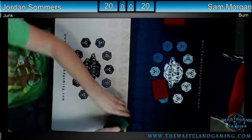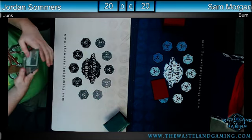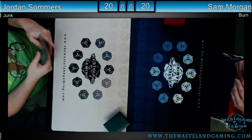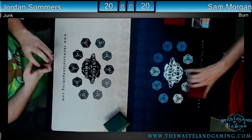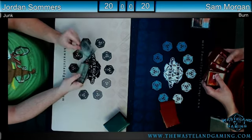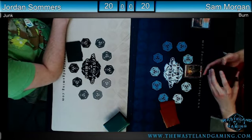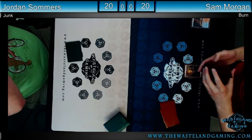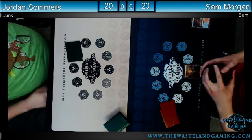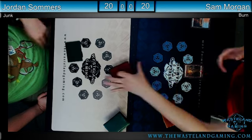Welcome back to Round Three here at Modern Mondays at Wasteland Gaming. We've got a fun matchup: Sam on Burn versus Jordan on Junk — or Necra as I like to call it. Big fan of those old school RDW-type names. Can we name all five? Necra, Anageda, Raka — Raka is the one — and Sata is Temur or RUG. That just flowed right off the tongue.